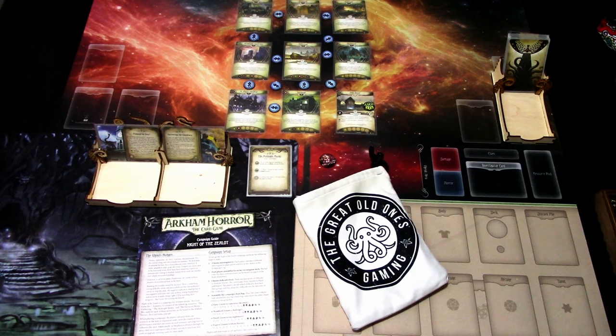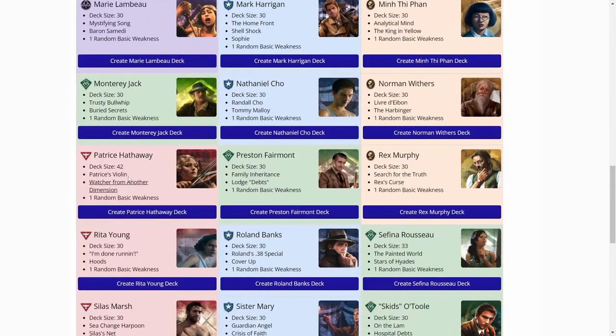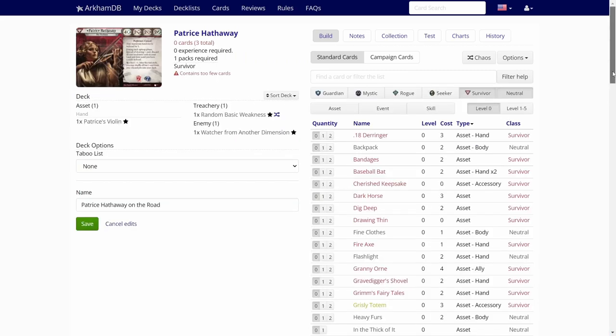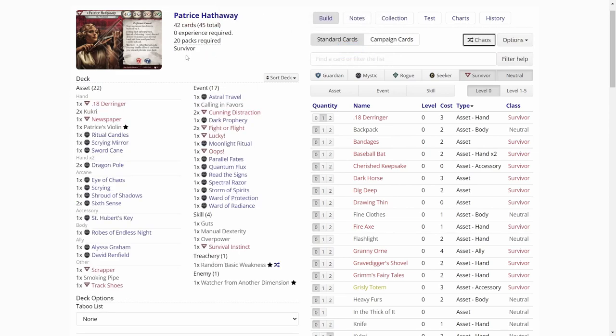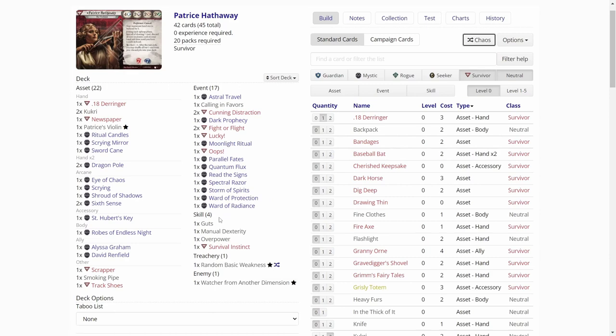We are on ArkhamDB.com. Let's pick Patrice Hathaway from here — there she is. Create a deck. Just click the Chaos button to generate the deck. So right away, I'm noticing we didn't get any dual class cards for Patrice. I am using the whole card pool available, so not sure why we didn't get any, but it is what it is.